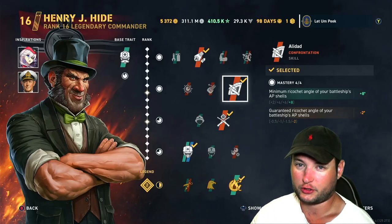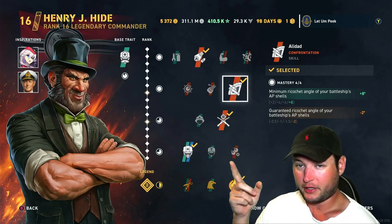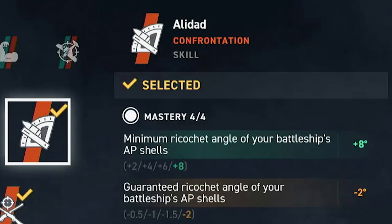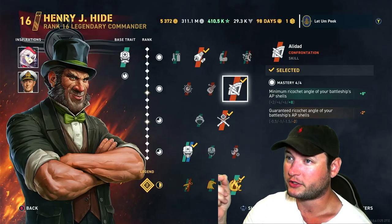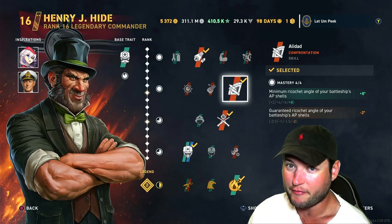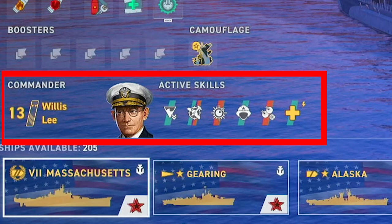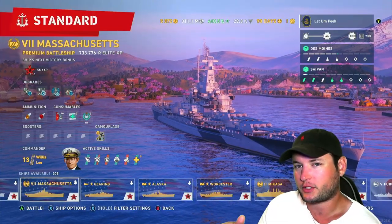Now there's only a handful of them in the game — Bismarck is one of them. Not Brandenburg, not Tirpitz, not Scharnhorst. You can couple the Bismarck's AP pen angles with Hyde, and one of his best perks is Aladad, which says minimum ricochet angles for your battleship's AP shells are increased by plus eight degrees. It's not that much, but on top of Bismarck already having increased pen angles, this makes it even better. Here's a perfect example of a hybrid commander set up for secondaries but also survivability.